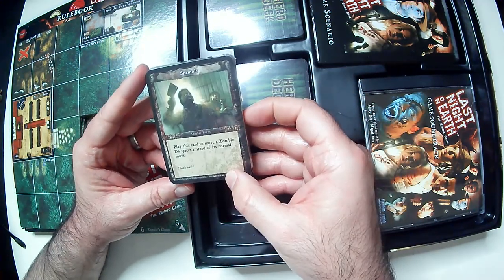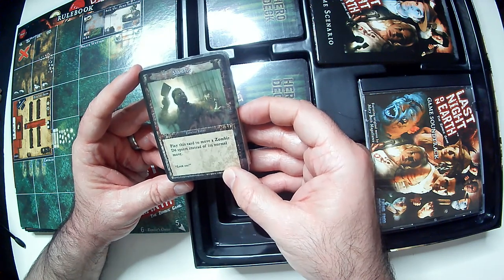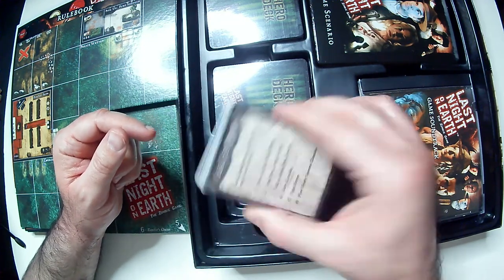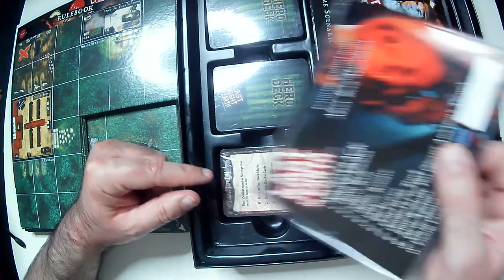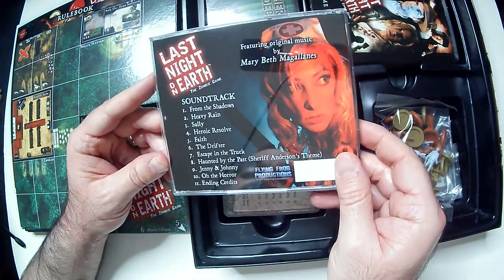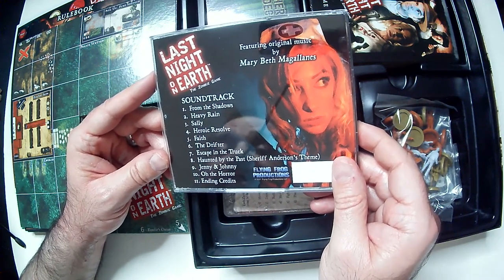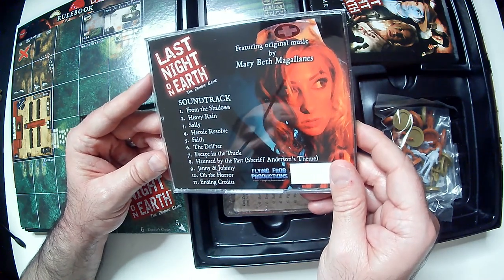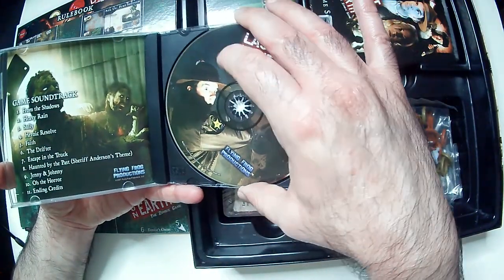What kind of cards do we have here? Play this card to move a zombie D6 spaces instead of its normal move. It also comes with a soundtrack CD — tracks include From the Shadows, Heavy Rain, Sally, Heroic Resolve, Faith Drifter, Let's Give It a Truck, Haunted, Jenny and Johnny, Old Whore, Ending Credits. Kind of neat — it's in there, which is nice. Looks brand new.